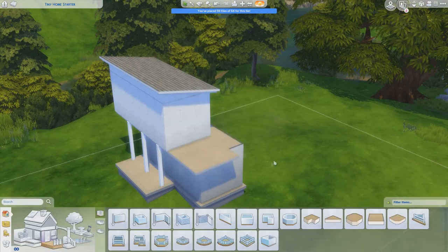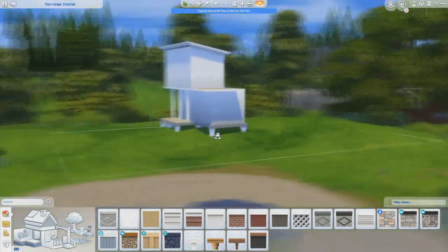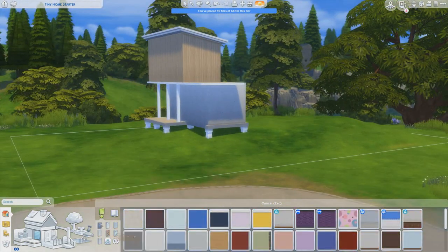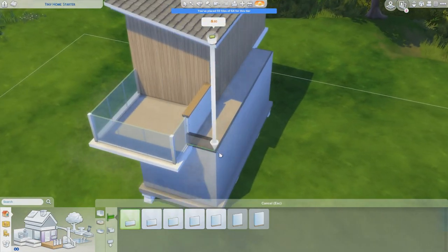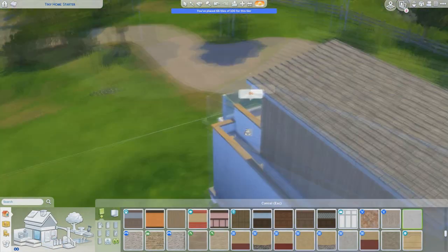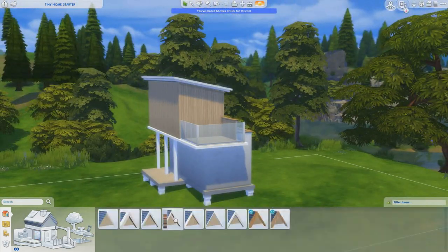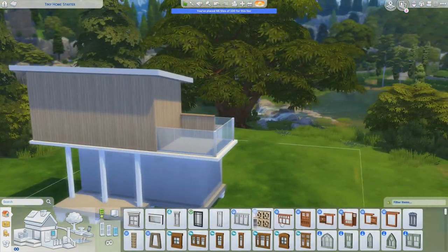That's what this new stuff pack is all about, and I'm honestly really excited about this pack because it comes not only with very many new cool items which are super useful in tiny homes, but it also comes with a new lot type to which a certain restriction is bound — specifically the number of tiles you can build on that lot.